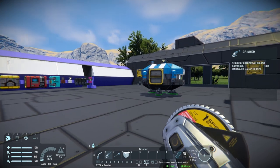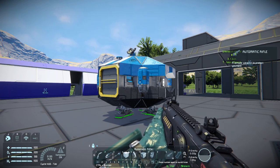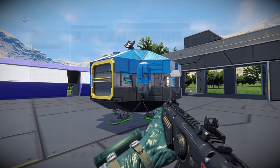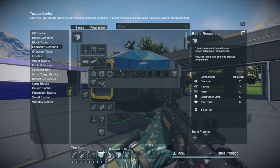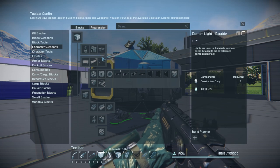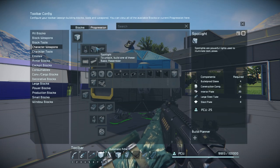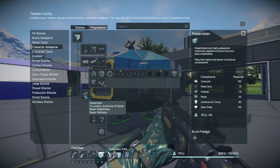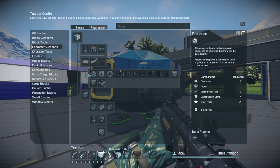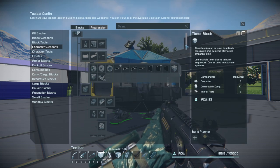Let's talk about progression. One of the new concepts added a couple months ago is the progression system. If we press G and go to the progression tab, we can see the progression tree - everything not grayed out is stuff you can currently build, everything grayed out you can't. It works like a normal tree: follow the track back to find what you need to build first. For example, building the basic assembler will unlock new things, but some of those also require building an interior light first.